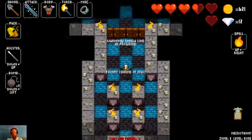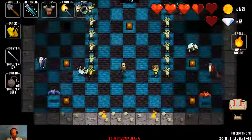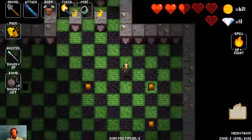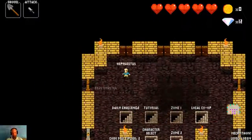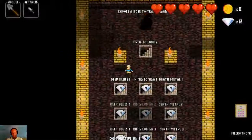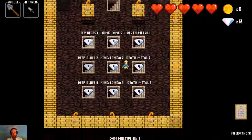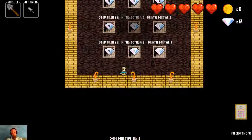There are a variety of bosses in this game. The shrine of risk is making me lose my multiplier at the start of each level. There are three bosses currently: Deep Blues, Death Metal, and King Konga. Each of these has three different types depending on which zone you get them in. If you get King Konga in Zone 1, it's a bit different than Zone 2, and same with Zone 3. And the same thing applies for Deep Blues and Death Metal.